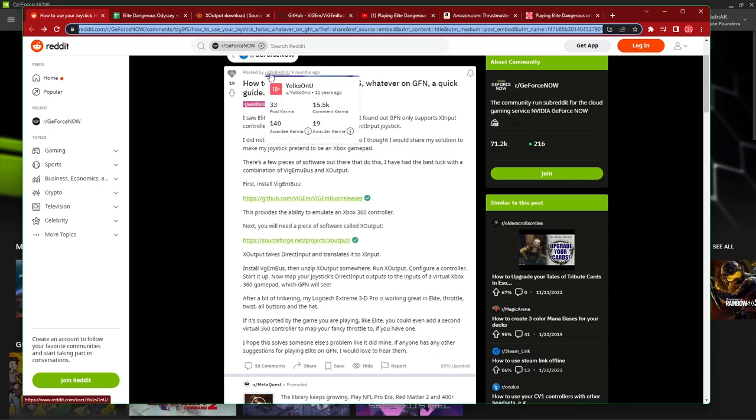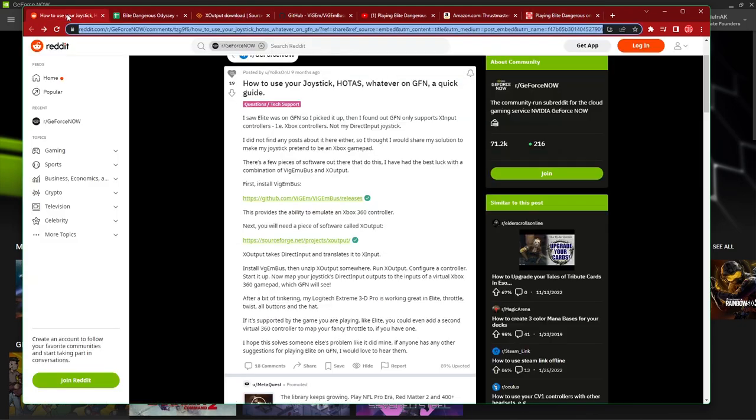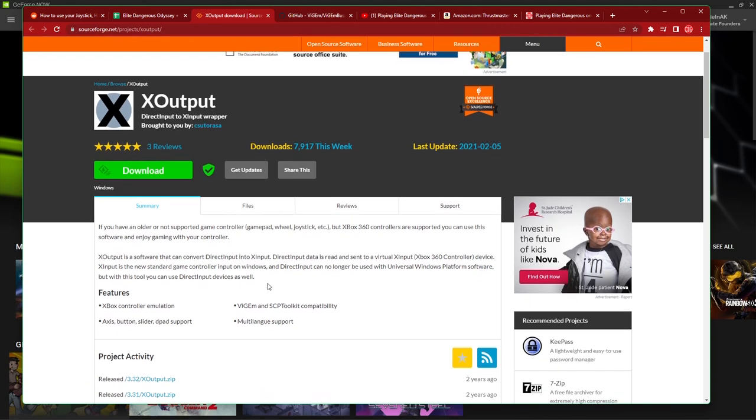I've also gone a step further — I'll have a blog post that goes along with this detailing more about how I set things up, with a link in the description. So looking at the Reddit recommendation, there are two software packages you can download. One basically emulates well-known USB game controllers, and the other lets you turn your joystick into game controllers — which is exactly what we need to play Elite Dangerous on GeForce Now.